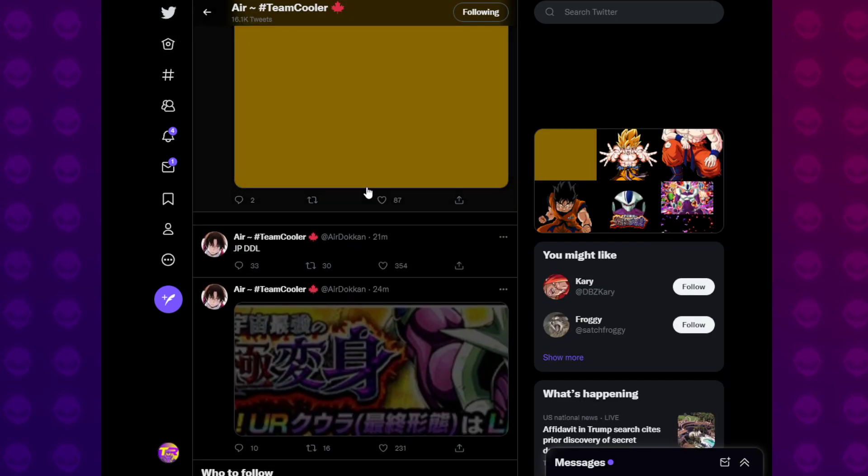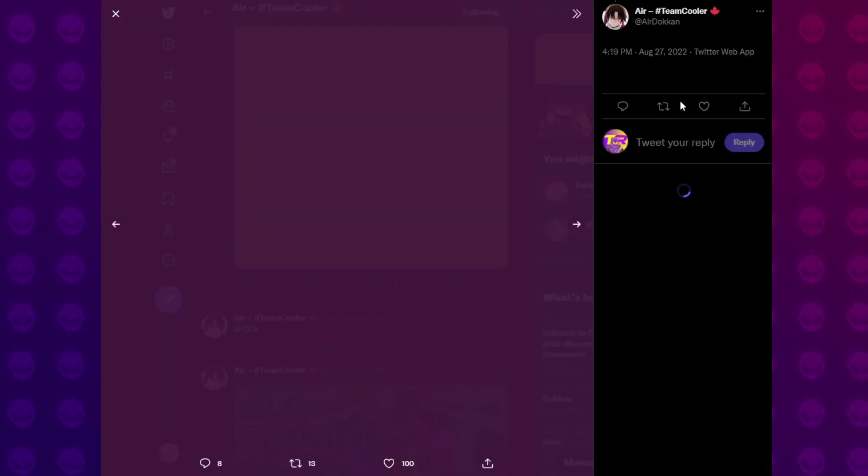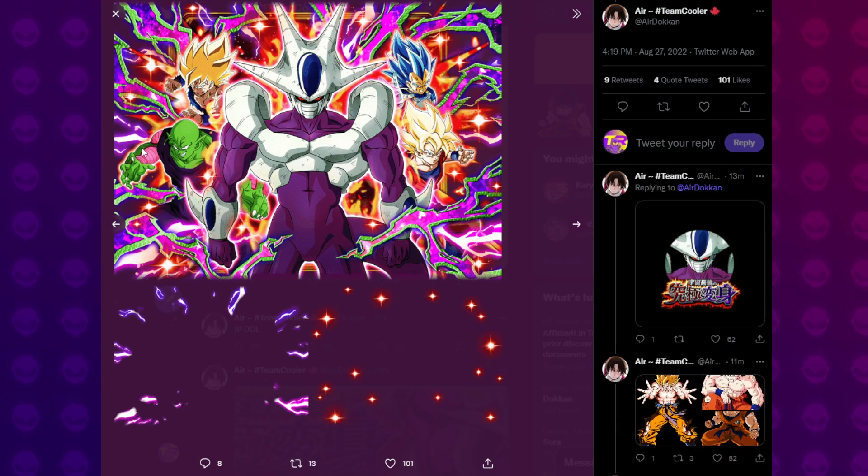Now let's take a look at the actual banners themselves. Here is the banner for the Dokkan Festival Cooler. We've got the banner unit, which is Piccolo. The main headliner is Cooler himself. We've got the Golden Week Goku, Royal Blue Vegeta, and Super Saiyan Goku. This soft confirms that the second Dokkan Festival will be in part two — we'll probably get Namek or full power Frieza, Ultra Instinct Goku, Cell, and whatever the other banner unit is supposed to be. This is basically the first half of that original dual Dokkan Festival blueprint.